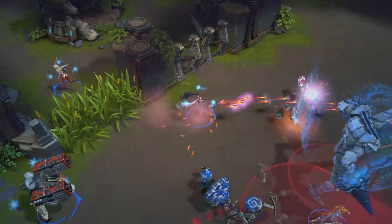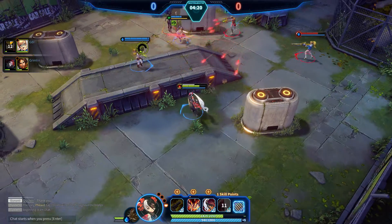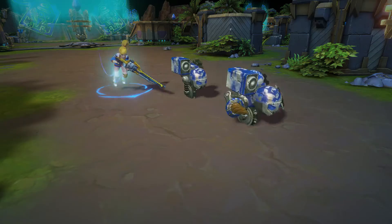Being an action game, MXM utilizes full WASD movement, allowing you to dodge incoming attacks, jump over hazards and obstacles, and aim your skills with deadly precision.